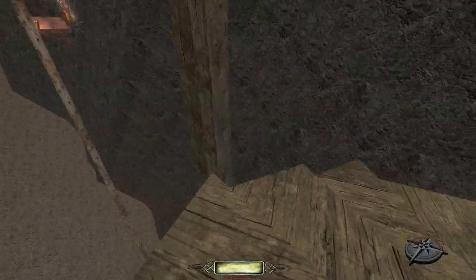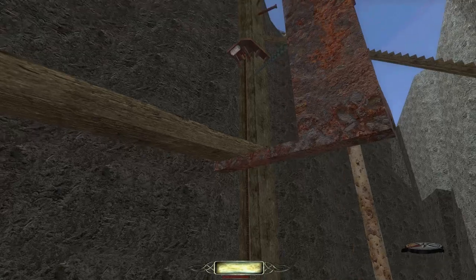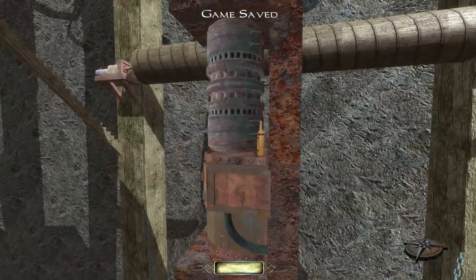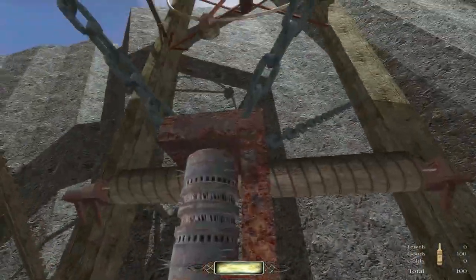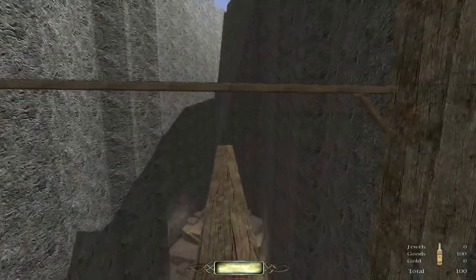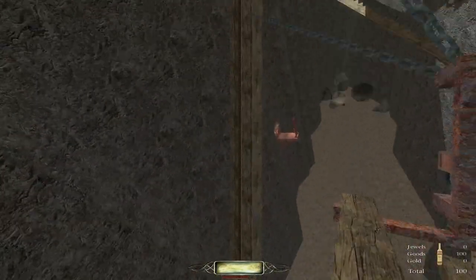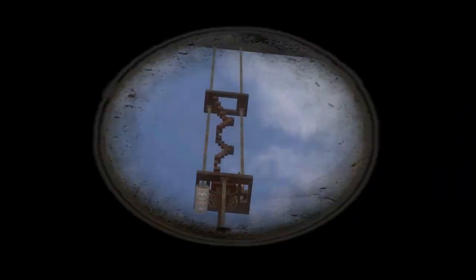Let me just take in my surroundings. Jump up here — that's a bit better. There's one! It mentioned — make sure to use your spyglass to spot any bottles. That button will probably bring that down, which will allow me to go up, which will allow me to do something — go up there, maybe. What the hell is that?